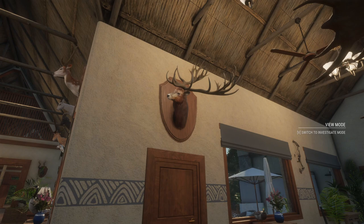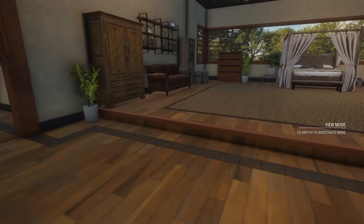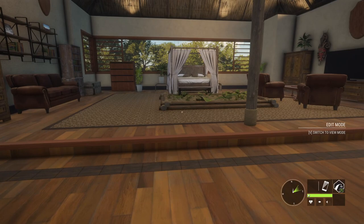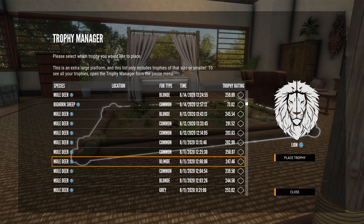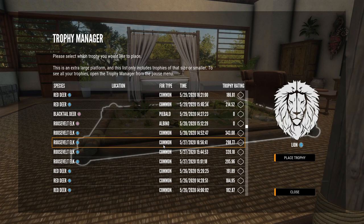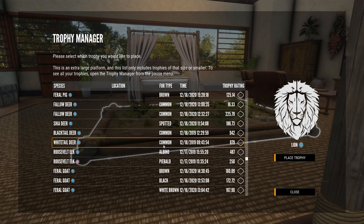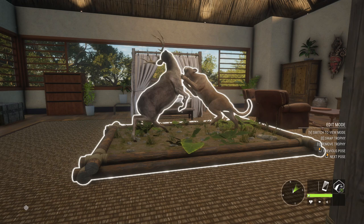We're going to keep our third diamond OG mule deer here as well — a blonde, and this is going to be our only full-body mount for the OG diamond mule deer. And then we're going to put another diamond lion. I have so many animals in my inventory that it just takes forever to find what I'm looking for. We're going to put a big diamond true rack blacktail buck and a diamond mountain lion — or puma — right here.